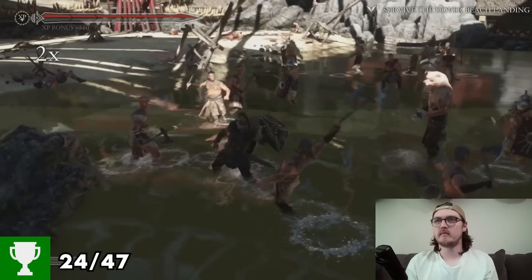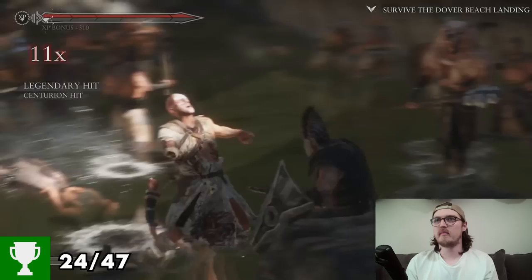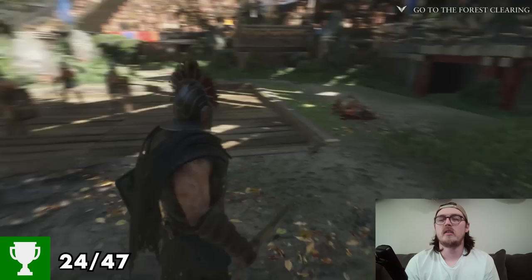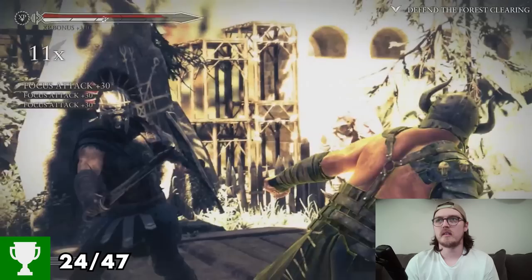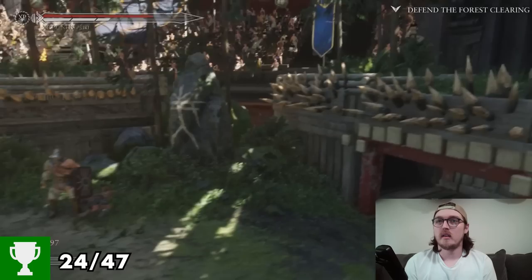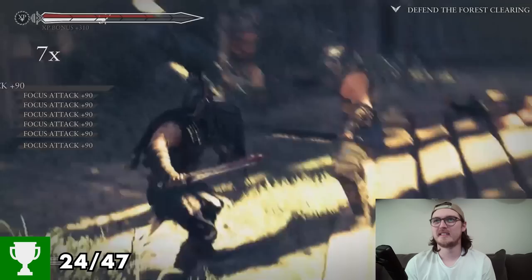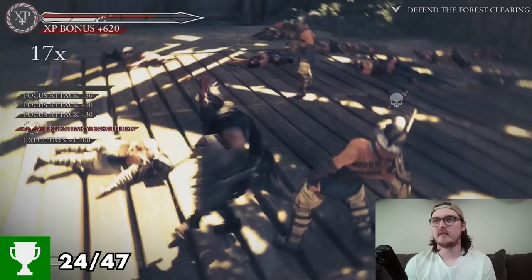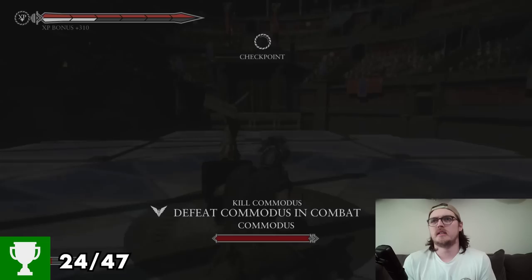Survive the Dover Beach landing! Average guys, all gonna die. That's to drown them and then stab him. Our gladiator is to survive. Defend the forest clearing — I've got a load of spears about to throw at some enemies here. Right through the chest. He's put a bounty on me, so my own guys have turned against me. They made the wrong choice. Completing the challenges presented to us, we earned the right to fight Commodus.